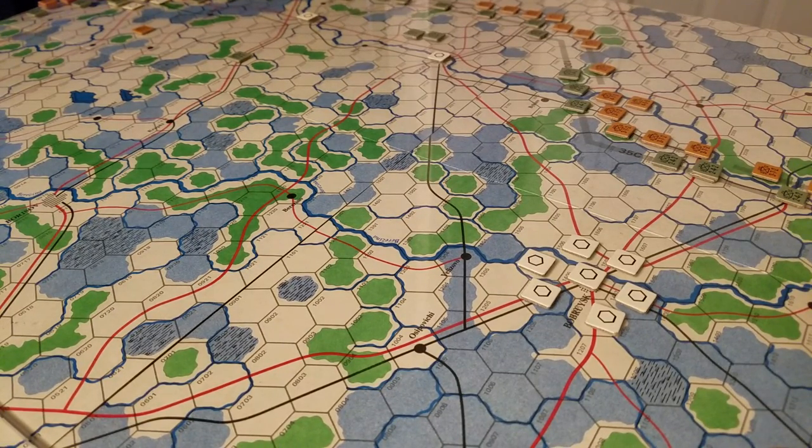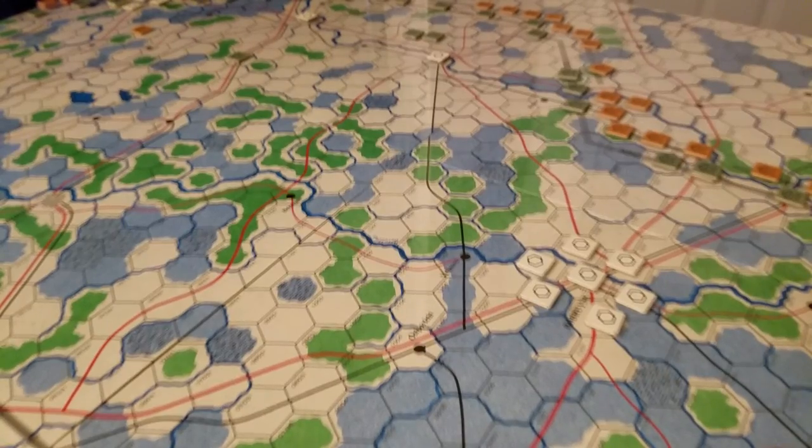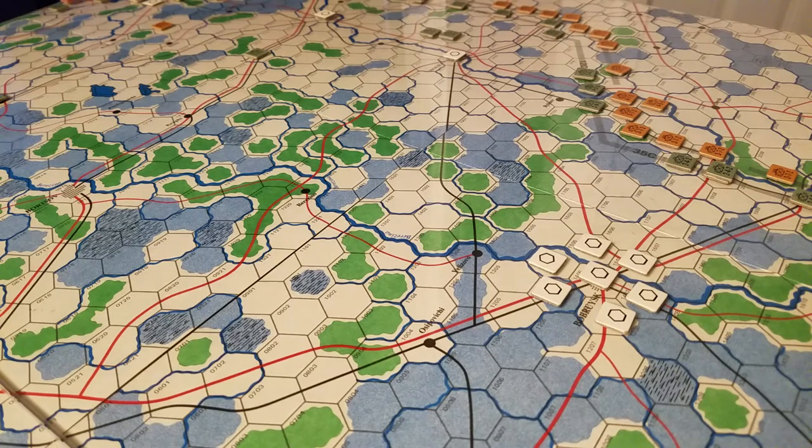We'll look at supply in more detail as we play. The key difference here is zones of control — they're not sticky in the traditional sense: you have to stop when you enter one, but you can leave. Road movement is also handled differently here: spending your entire movement allowance on a road is beneficial, and moving partially on a road is also beneficial, whether you're motorized or infantry.